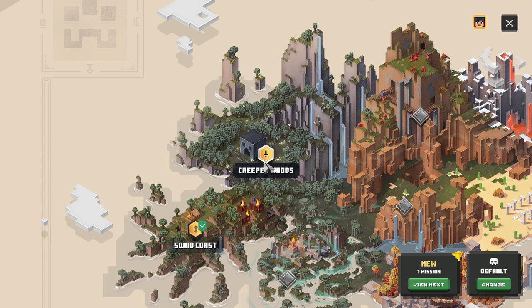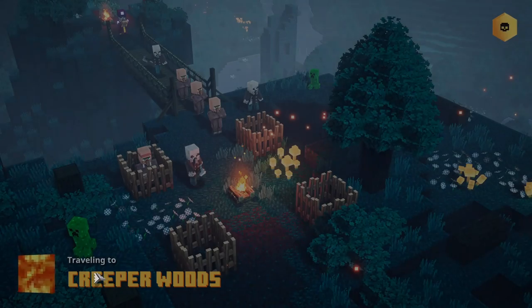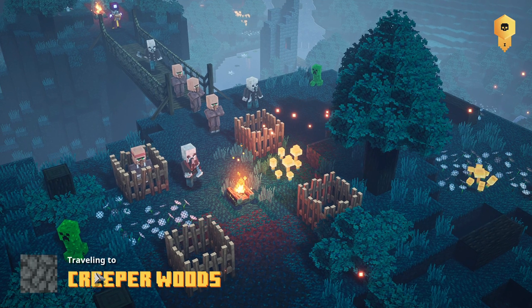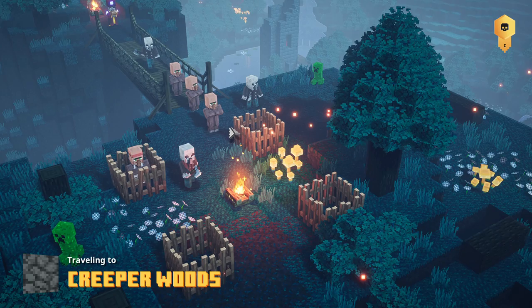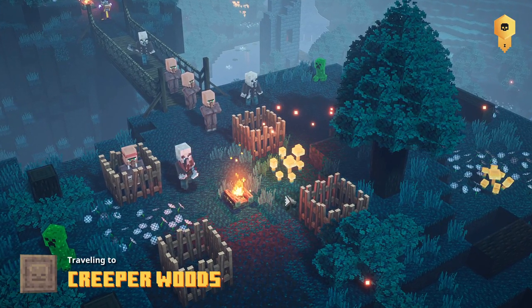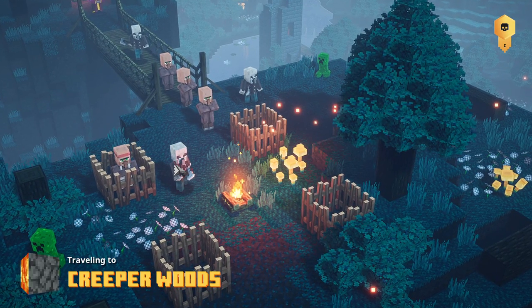I have to go to the Creeper Woods. Recommended power 1 — that is good for me. Gear and artifact power 1 through 8, that is great. Totally going to start there. Feel pretty bad for these villagers. Looks like this butcher is forced to give these guys meat. That is a butcher — I know that's a butcher, I play Minecraft.